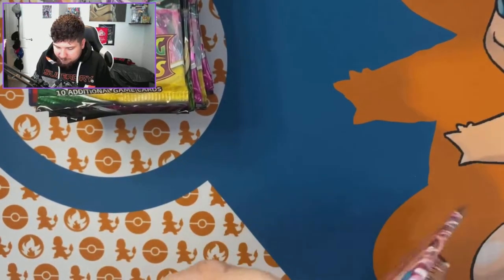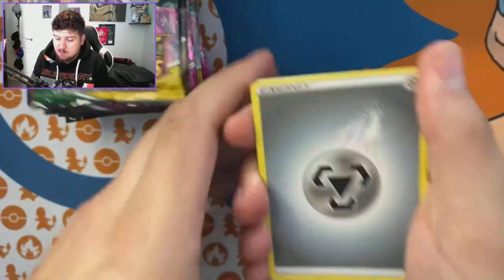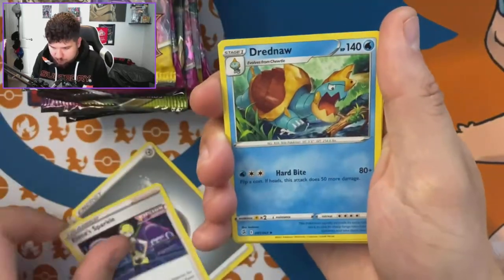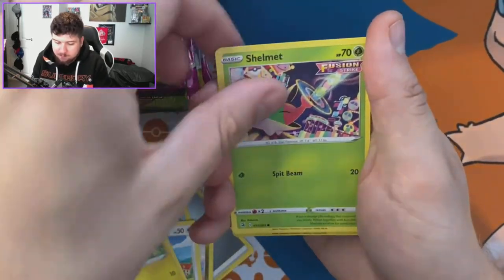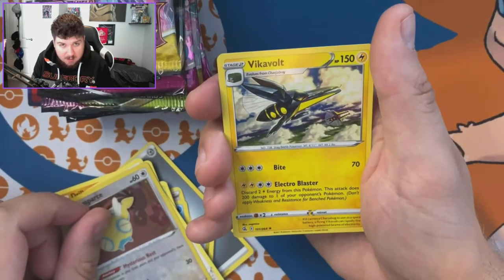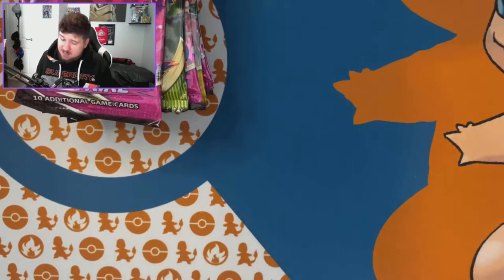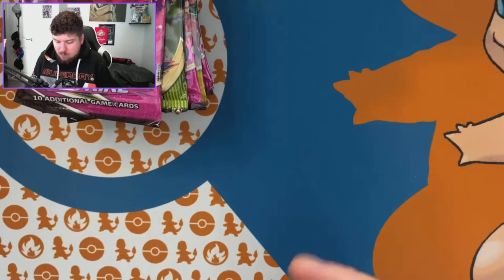A lot of people don't like Fusion Strike but I do — there are some good cards in this set. Tapping for luck again... I think I can see something in this pack. We've got Sliggoo, Eevee, Eevee reverse, Shelmet, Drillbur, Dunsparce — not the best pack. We've had one holo so far but I don't really count a holo as a hit anymore.